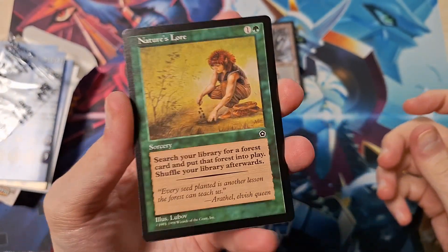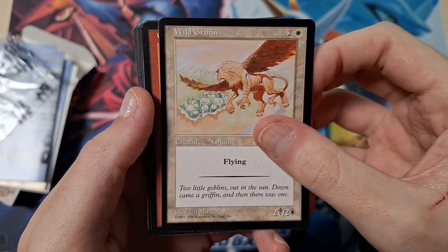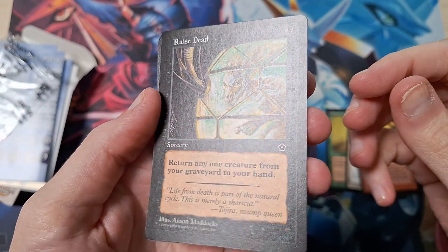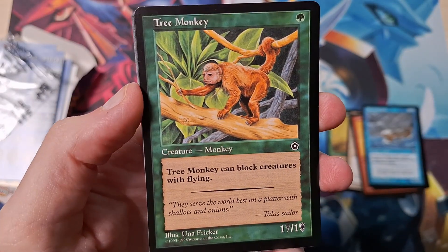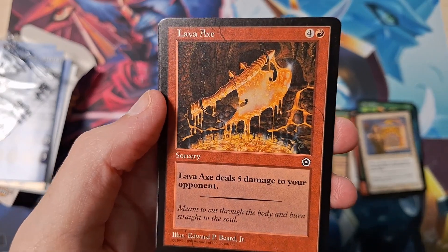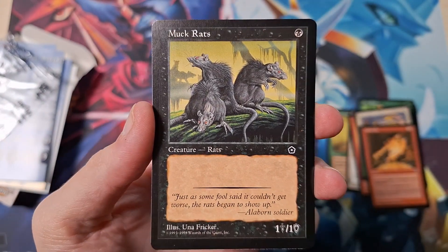A little bit curved even though there's no foil back in this era. We have Nature's Lore — that seems like a good card. Another flying Griffin. Goblin War Strike — nice! Raise Dead with one of the Night Stalkers in a containment thing. Steam Frigate. We have Tree Monkey — isn't that kind of an iconic card? Sounds familiar. Temple Acolyte. Lava Axe — five damage to your opponent, you need to run four of these and you just win!